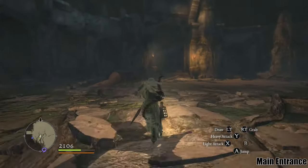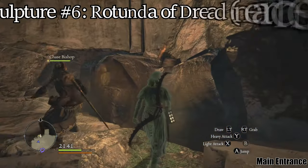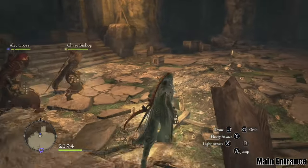Rotunda of Dread is a room on the upper level of Dust Moon Tower, right across from the main entrance. You can climb the rocks and go left after you reach the top. The sculpture is sitting on a rock near a chest in the back of this room.